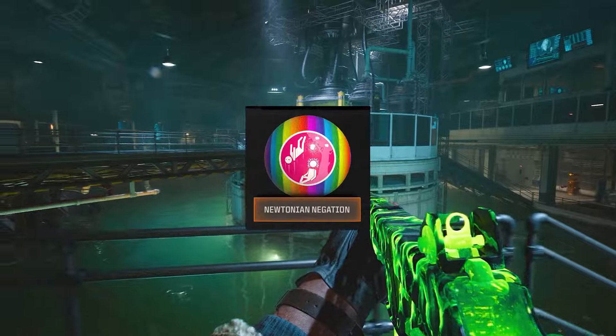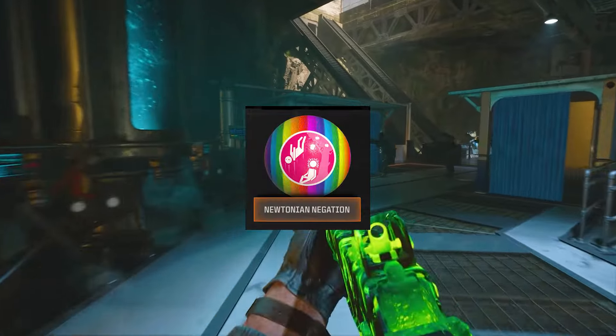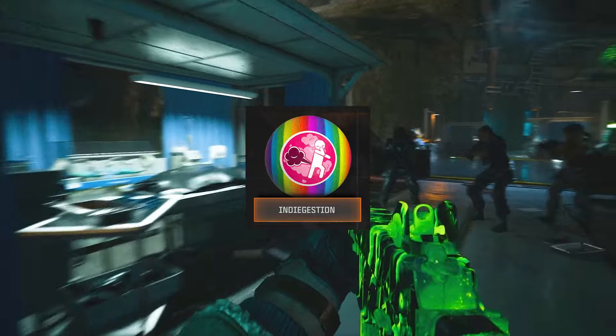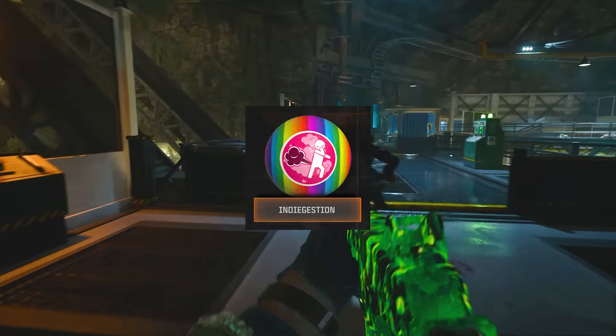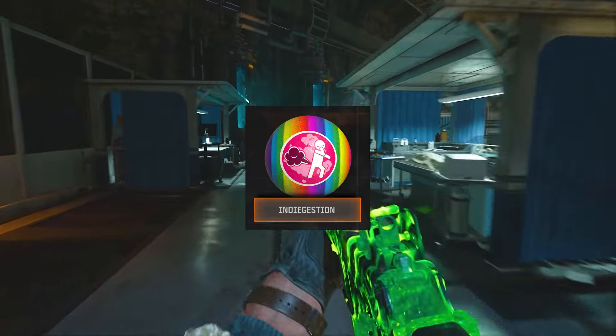And now for the whimsical Gobblegums — just the fun ones. Mutation Negation makes zombies fall straight up. And lastly, Indigestion means zombies killed experience extreme flatulence.